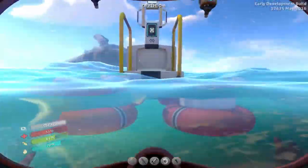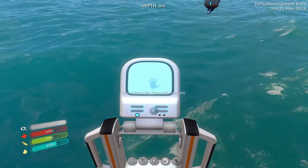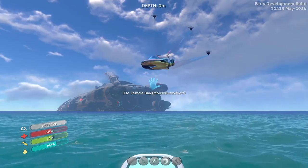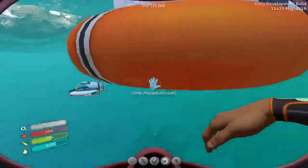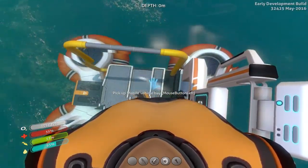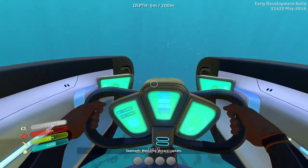Get on this thing. How do we get on? Vehicles — Seamoth. Awesome. Yeah, look at that. We have ourselves a Seamoth! Right, let's put this thing away, except we don't want to lose it. We don't want it floating off on us. Let's test drive our Seamoth. Welcome aboard, Captain. Welcome aboard indeed.